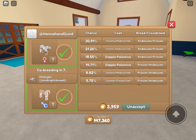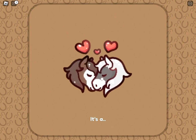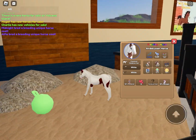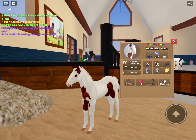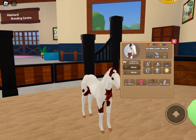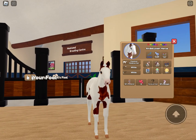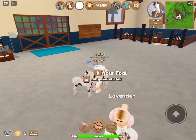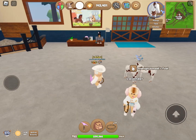Anyway, let's do this to see — oh, we got chestnut medicine hat! Wait, let's go! It's an indelusion. I don't care, I can still breed it or even sell it on the market. Anyway, it's really cute. 46% purebred — that's not the best, but it's really cute.